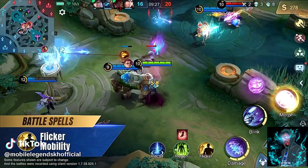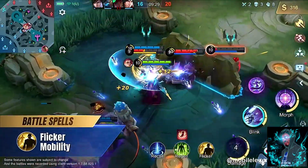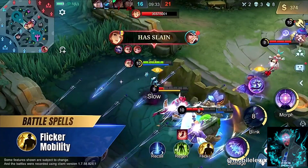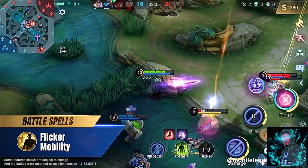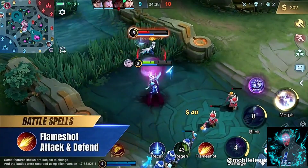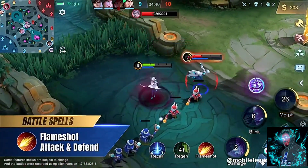We recommend the Flicker battle spell for mobility during teamfights and positioning for skills and ultimates. Flameshot is another good choice for that bit of extra damage to secure a kill.